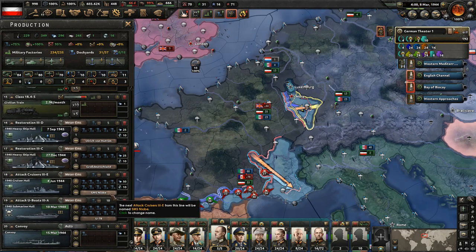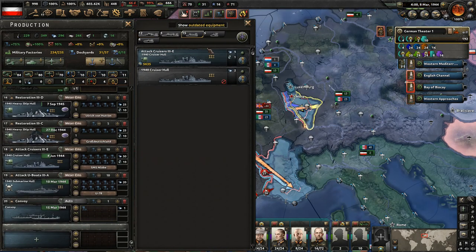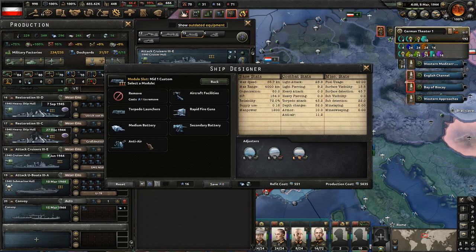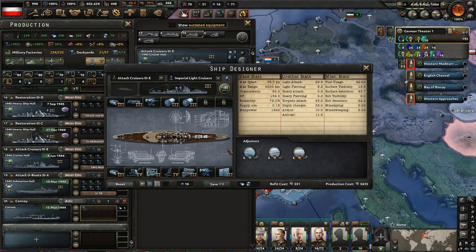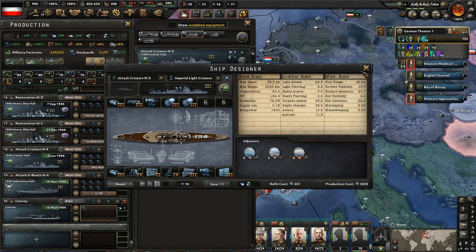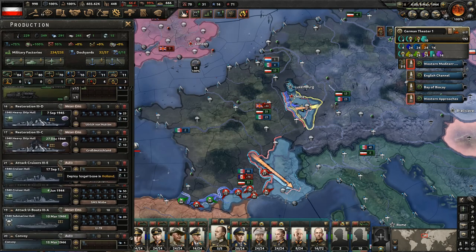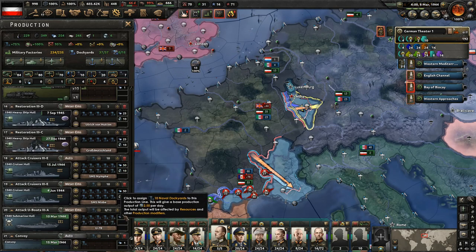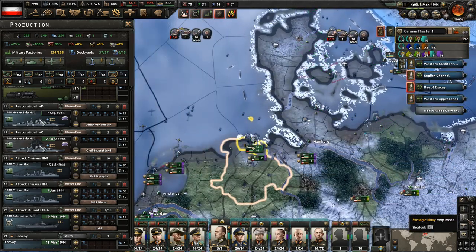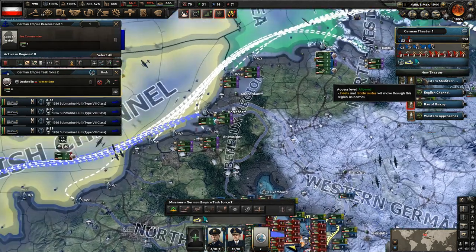We did finish construction of something here - the attack cruiser. Were we wanting to make an improvement to it? I'm not seeing anything that we're missing. We got the torpedoes, the radar, the anti-air. I'm not entirely sure why I set them up to only build one - they should have just kept building them. Maybe it was an older design. Let's go ahead and get them deployed over here and throw them right into the fleet.